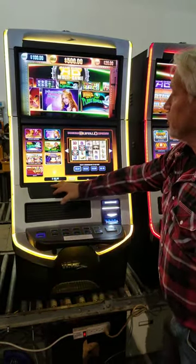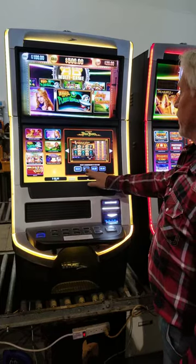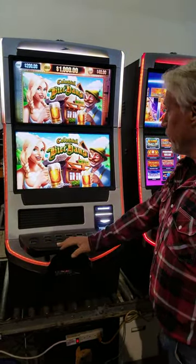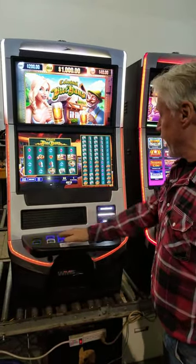If you want to go to another game, just pull it on out. Colossal Beer House is a really popular game — one of the most popular games out there on the market. You can see how the graphics interplay between each game.